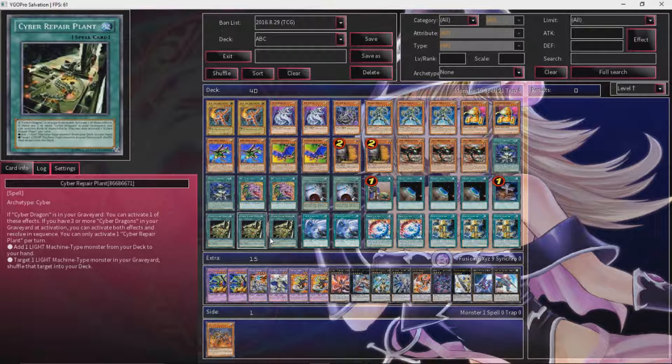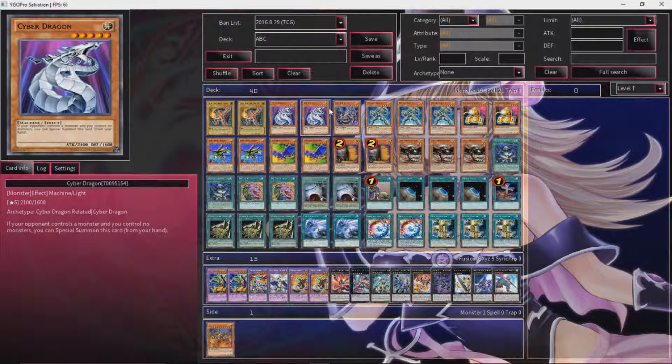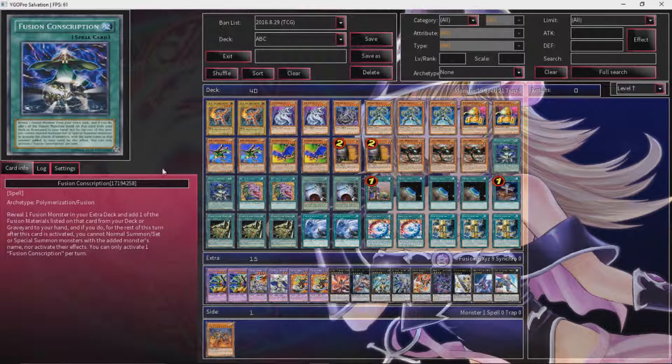Double Maxx C — pretty standard, just more consistency. Triple Cyber Dragon Core searches out practically any monster in your deck except your Gem-Knights and your Maxx Cs, so very, very helpful. He's treated as a Cyber Dragon while on the field, which is all the better. And if he's in the graveyard, you can banish him to special summon a Cyber Dragon monster from your deck — so that's another Core or another Cyber Dragon. Definitely very useful.